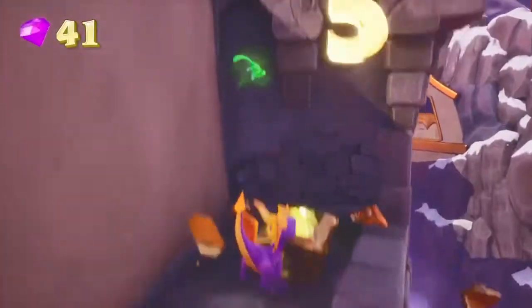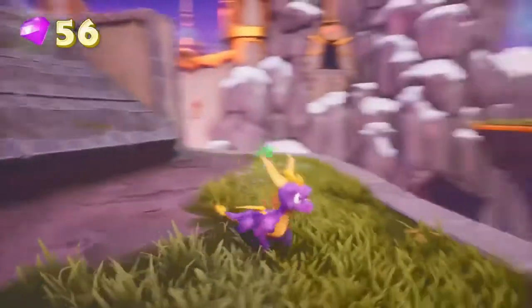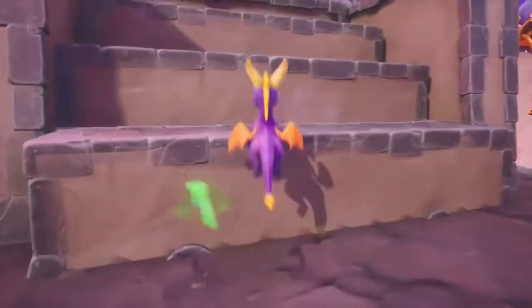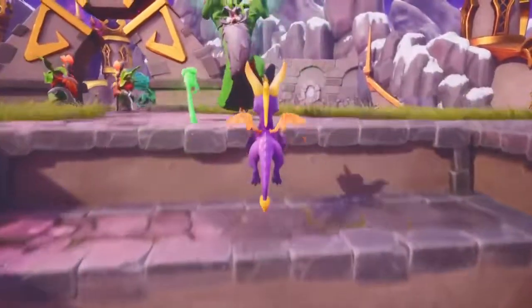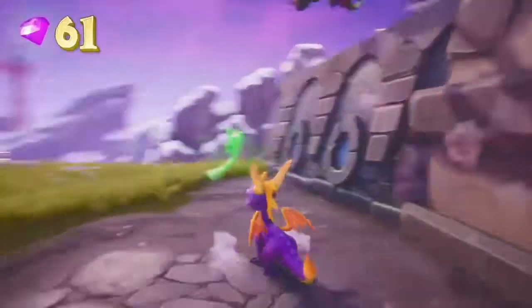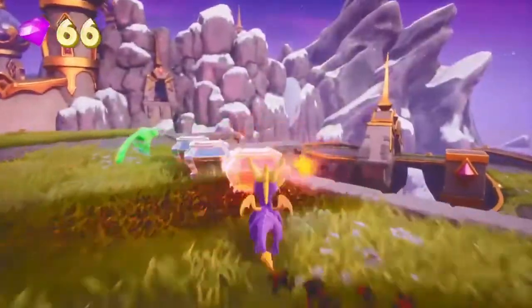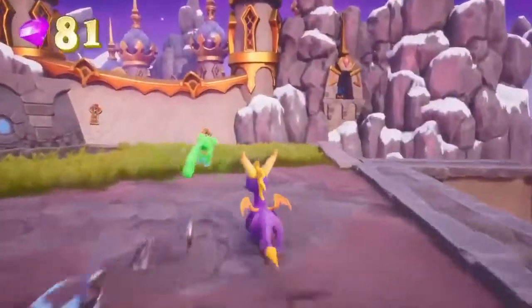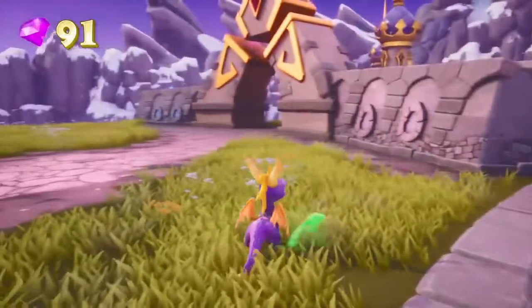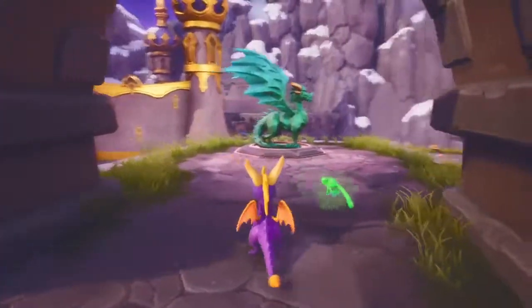I'll get these gems first and then try and time it properly, because the worst thing I want is to slide back down this cliff. Alpine Ridge is a bit of a weird one — there are a few tricky bits. Quite a few long glides, which as you've seen before, I'm not very good at in this game.